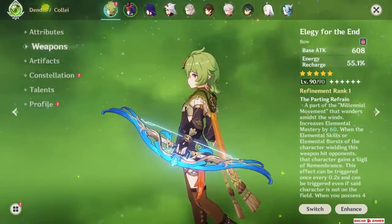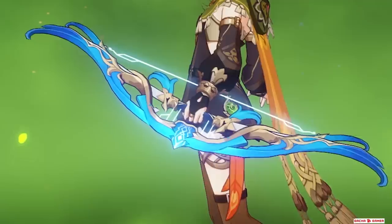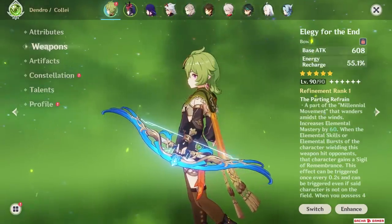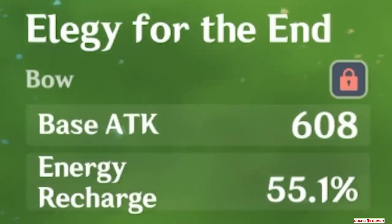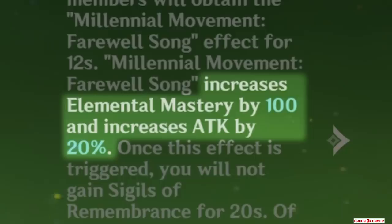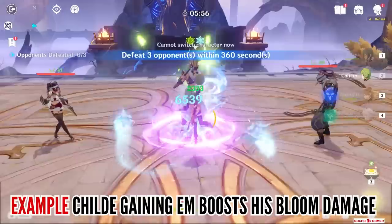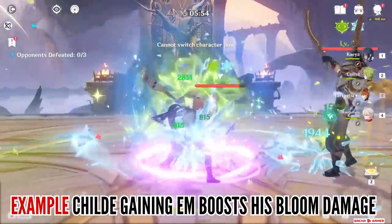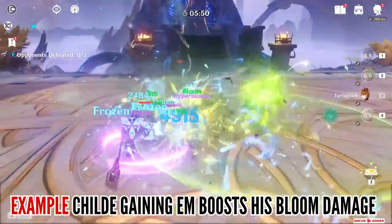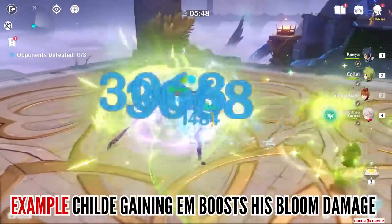Now let's take a look at some support weapons. Her best-in-slot, hands down, is Elegy for the End. She gets everything she'd want from a support weapon: Energy Recharge from a substat, a passive that gives her Elemental Mastery, and it boosts teammates with 100 EM and 20% ATK. Now that Quicken and Bloom reactions have made Elemental Mastery so important, this is the best weapon for her in terms of providing value for her teammates — but I'm sure not many of you have it.